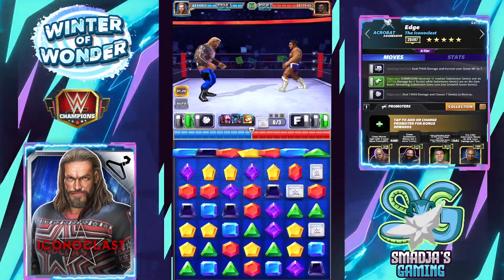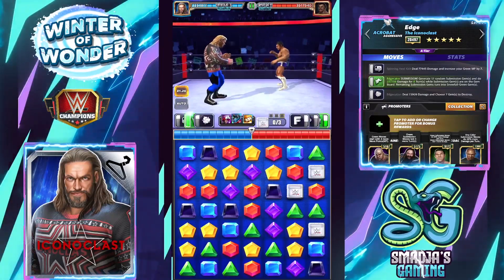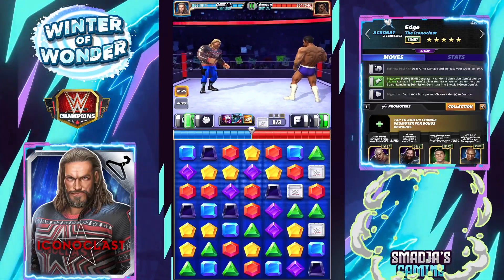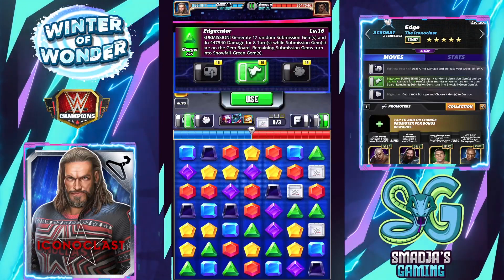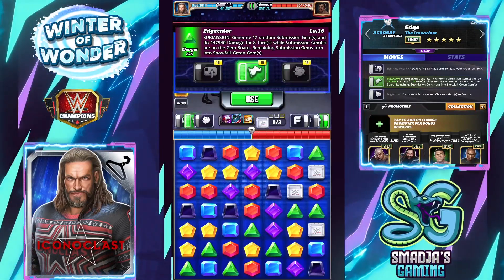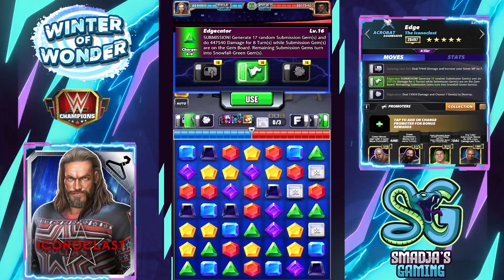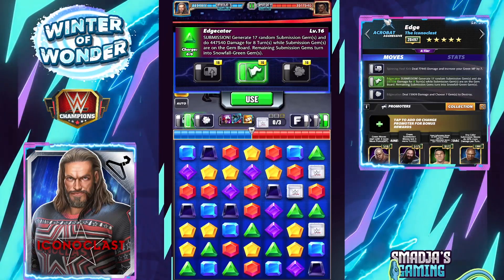So Edge is ready, his submission is also. Let's see the damage with the gear — 150% more damage. Each turn is doing 447,540, and that's for eight turns. That's almost 3.5 million.